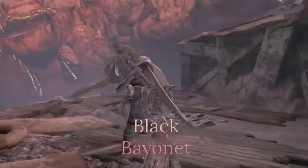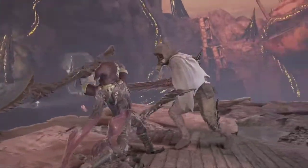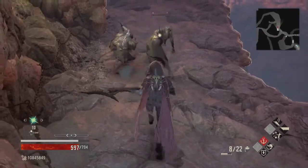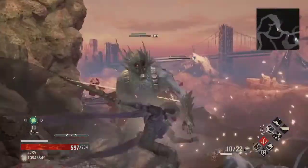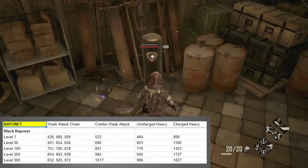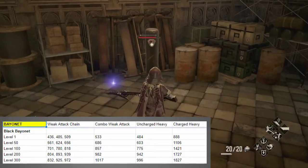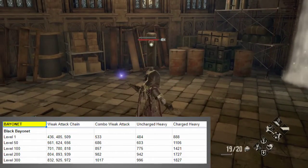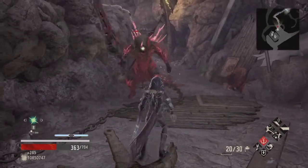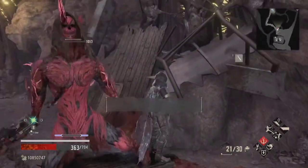Next up is another sniper-style bayonet — the Black Bayonet. It has good damage, but only drops from houndred-wielding bayonet enemies. There's also a slow-transformed Black Bayonet in the Void District Depths map, though it isn't upgraded beyond being transformed. The weak attack chain is three somewhat slower slashes, and the combo weak attack is a backstep thrust that knocks enemies down. The uncharged heavy is a short-range orb shot, while the fully charged heavy is a slower, higher damage shot. This bayonet is pretty solid but a bit of a pain to acquire — it earns bonus points for being able to knock enemies down. Not a bad bayonet for the stat requirements.